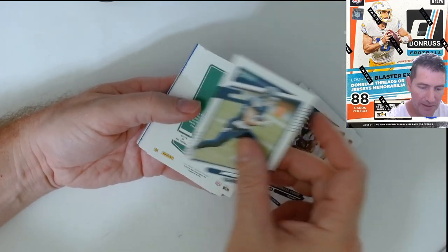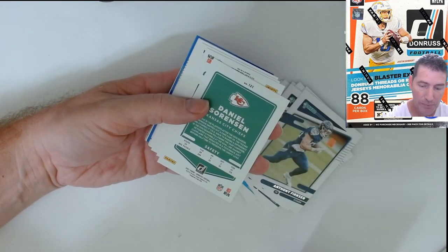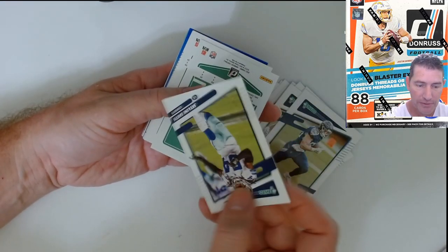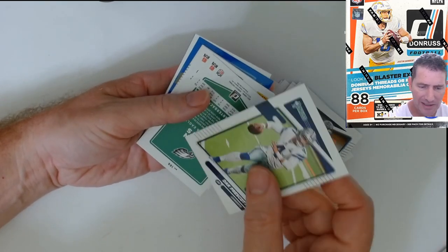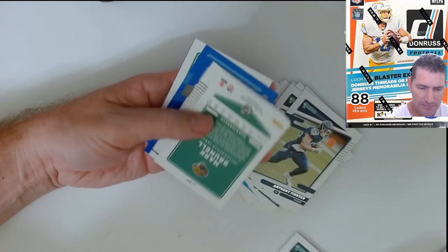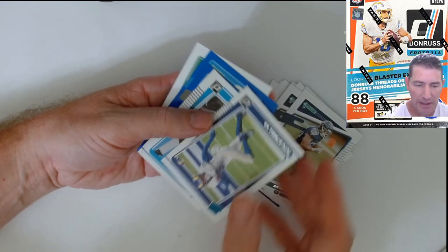Let's get through the base here. Here are your variations — print variations or short prints, I'm not really sure how short-printed they are. Smith, really — that's a lot. In the blasters you weren't getting that many, just a couple per pack, so whatever.